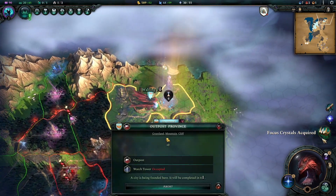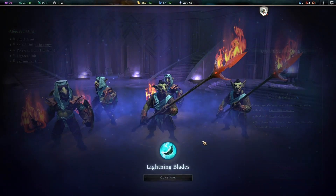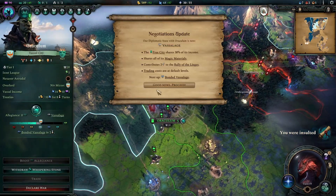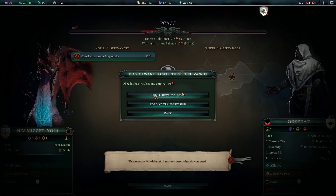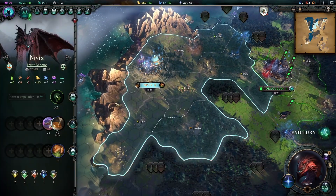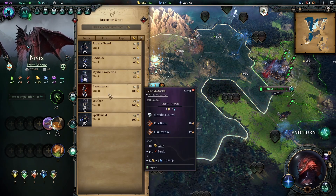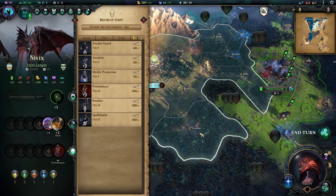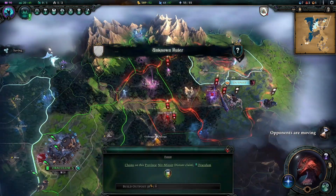We can now cast our Lightning Blades — though they can't all be visually active at the same time. A nearby faction tries to insult us but offers money, so we take it and don't worry about starting a war right now. We're still not sure when the draft debuff will clear, so we just build the Pyromancer now and figure it'll come up eventually. We go ahead and end our turn.